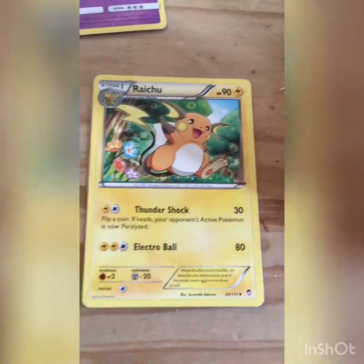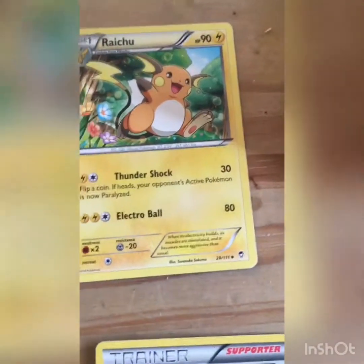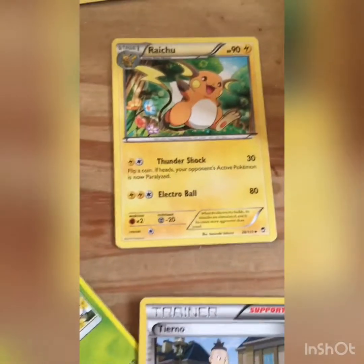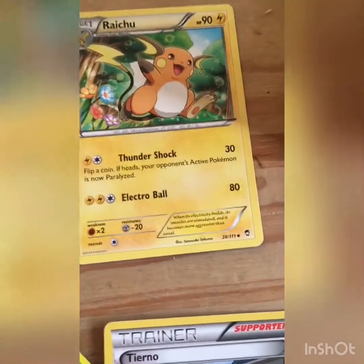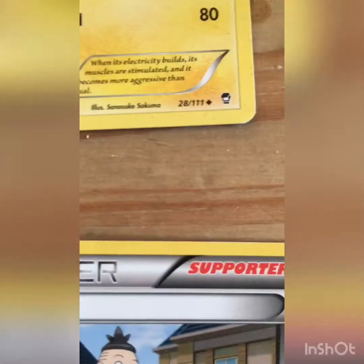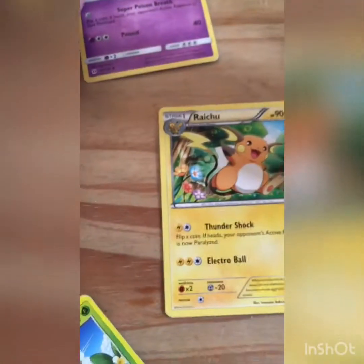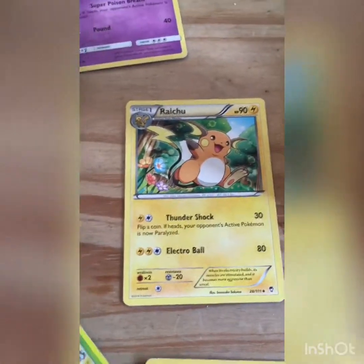Finally, the last card I'm showing off today — we have Raichu. Raichu is very, very good because it knows the moves Thunder Shock and Electro Ball. The Thunder Shock move can actually paralyze the target, so that's pretty good. It also says that when its electricity builds, the muscles are stimulated and it becomes more aggressive than usual. That's a very good card and I might even use it in a deck one day.